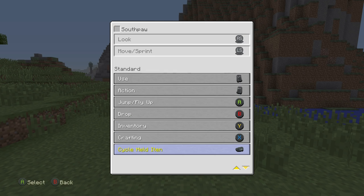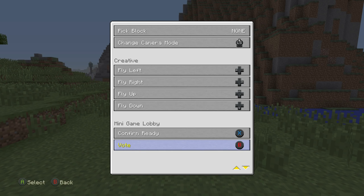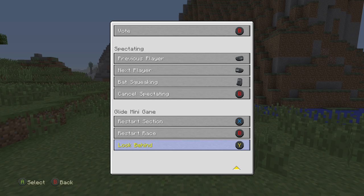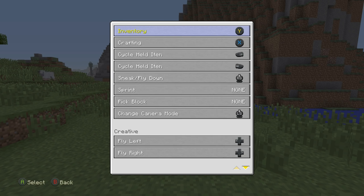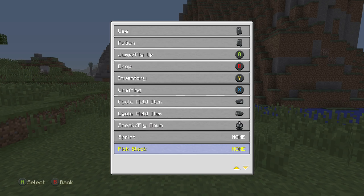Scrolling down we have the standard section. Further down there we have the creative section, then the minigame lobby — which I was surprised — spectating, and at the bottom we have the glide minigame as well. I could be wrong here but I'm pretty sure if you customize your standard controller settings — being these ones — it will take effect in the battle minigame and also the tumble minigame as well. As for glide, they have their own settings.